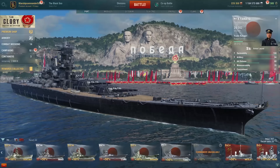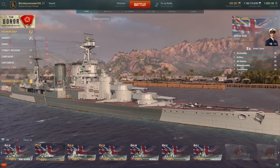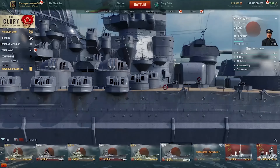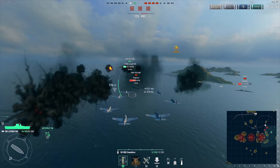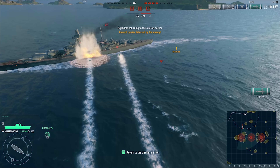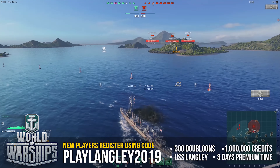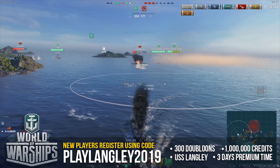World of Warships is a free-to-play strategy game where you take command of some of the most iconic war vessels from World War I and World War II — vessels like the HMS Hood, USS Missouri, or the ships that changed naval warfare forever, the Dreadnought Class. Each ship is recreated using historical photos and 3D scans of the real vessel to ensure the most realistic detail possible. World of Warships also features a completely revamped carrier playstyle where you get to take control of squadrons of aircraft performing bombing and torpedo runs. New players can use offer code PLAYLANGLEY2019 to receive a free starter pack featuring the USS Langley aircraft carrier, 300 doubloons, 1 million credits, and 3 days of premium time. Download World of Warships using the link in the description below.